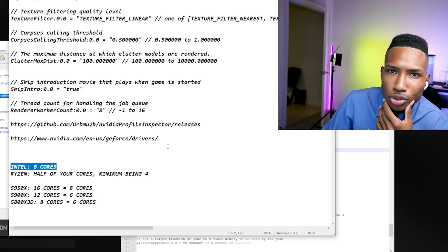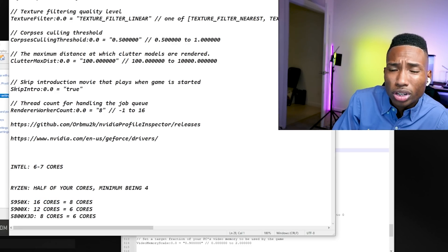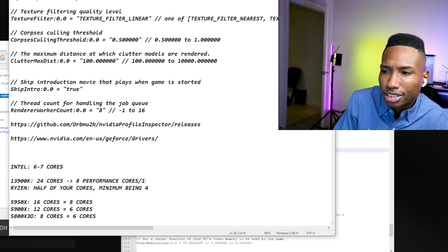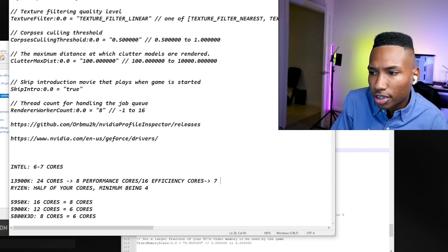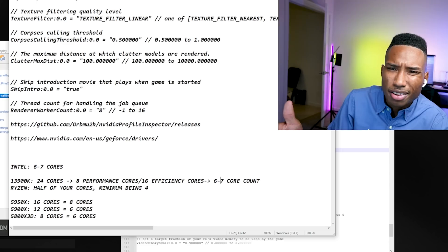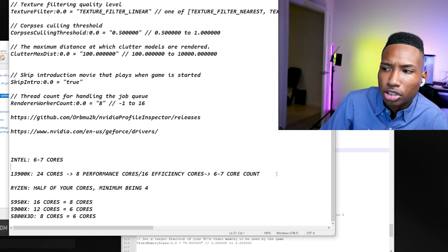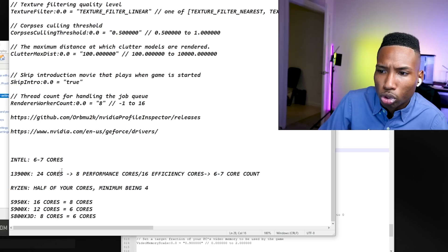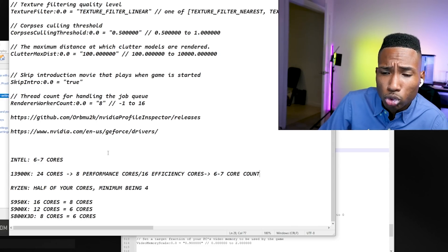For Intel, just use six or seven — you don't need to worry about the Ryzen chiplet logic. However, for newer Intel chips like the 13900K that have 24 cores, only 8 are performance cores and the rest are efficiency cores. You don't want the game using efficiency cores. So set the thread count to six or seven, which keeps it on performance cores only. I'd just leave it at seven and you'll be fine.